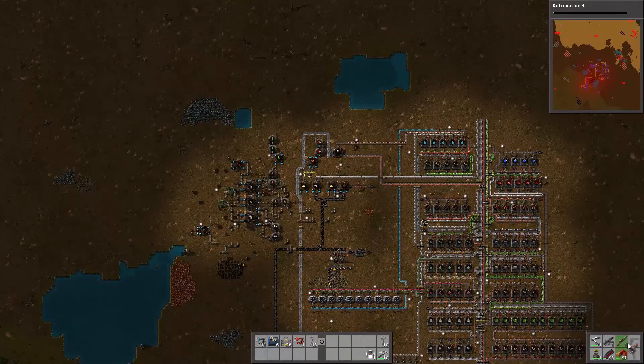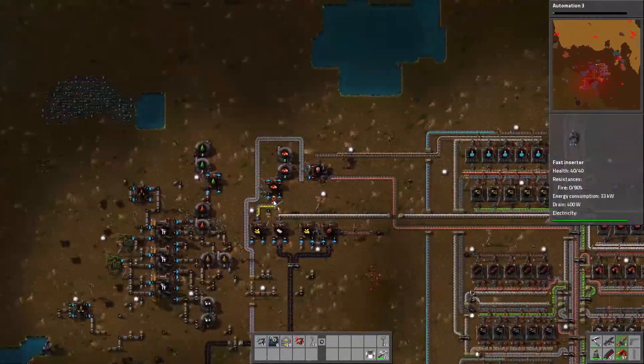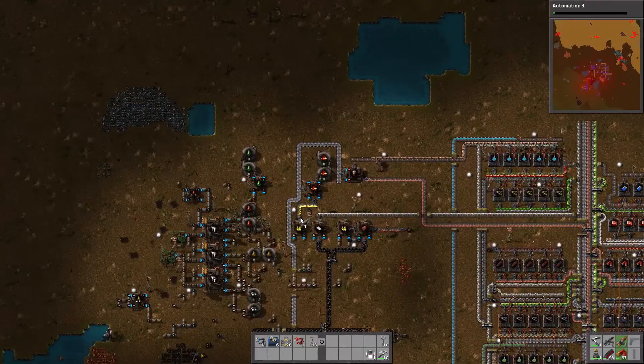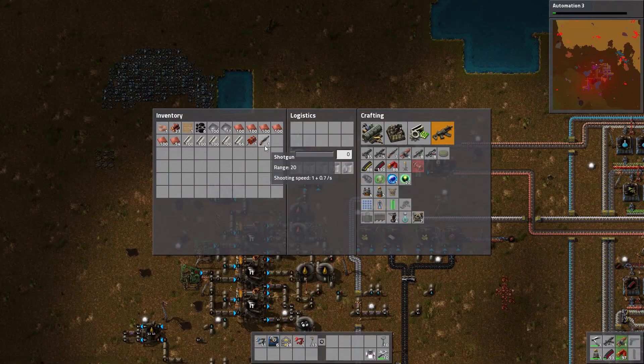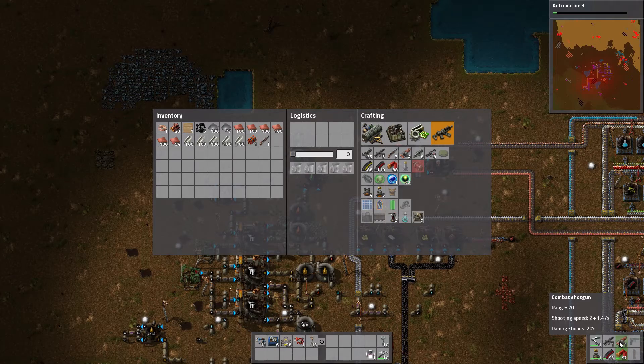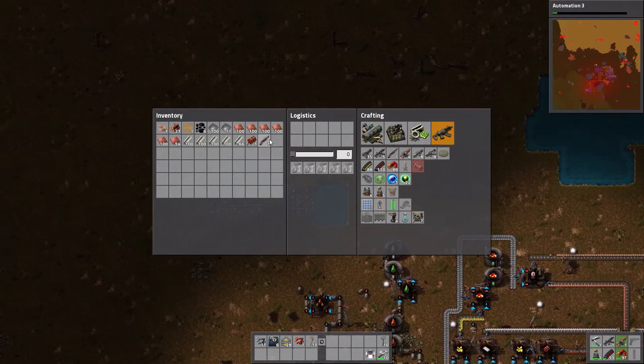I do have my shotgun, let's go ahead and replace it - I don't need this one now, this is garbage. What's the difference actually? Range 20 and shotgun speed 1 on the old one, and this is range 20 and shotgun speed 2 with a damage bonus. That's nice.